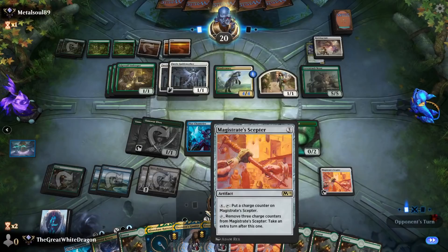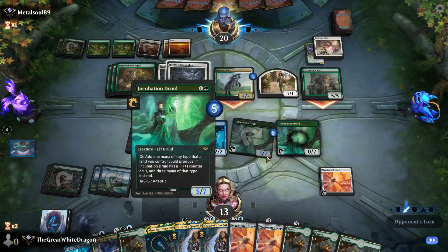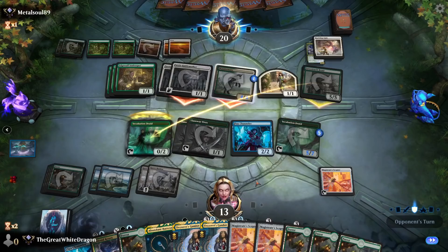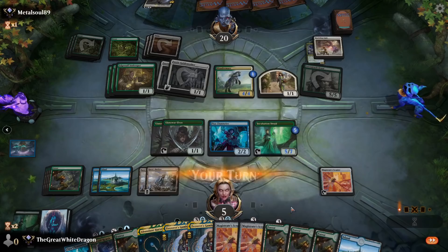Do you think he actually takes the chance and attacks? He's attacking with only one? Now he's attacking with everything — well, everything-ish. I can take this hit pretty confidently, I think. I want to keep that Flux Channeler alive and I need to get this down. As soon as we get it down, we're getting it down for good. And then it's all about — wait, that's a little bit dodgy, not gonna lie.